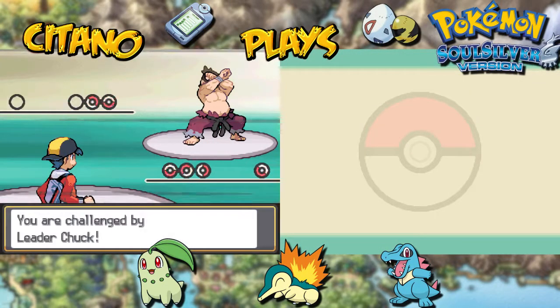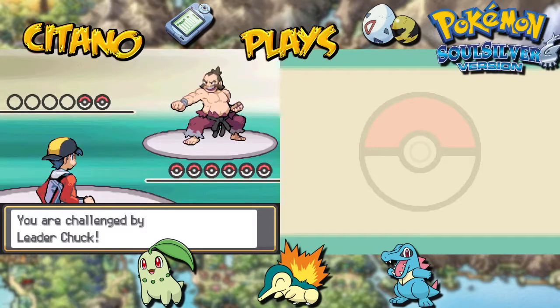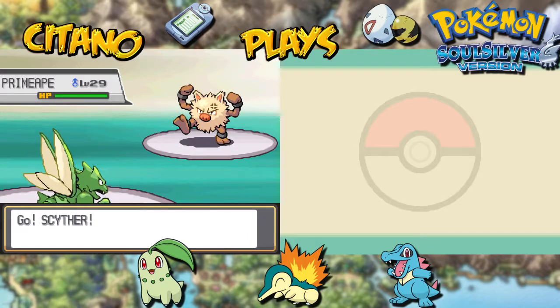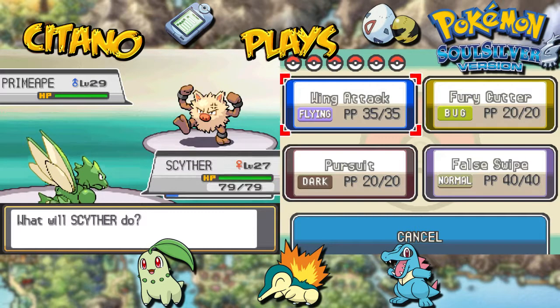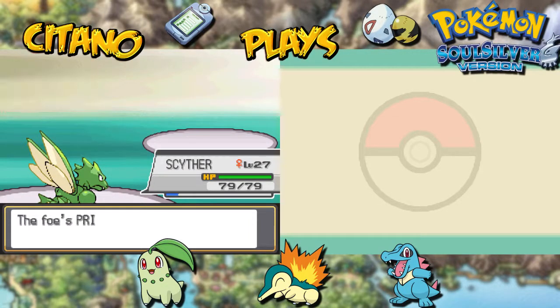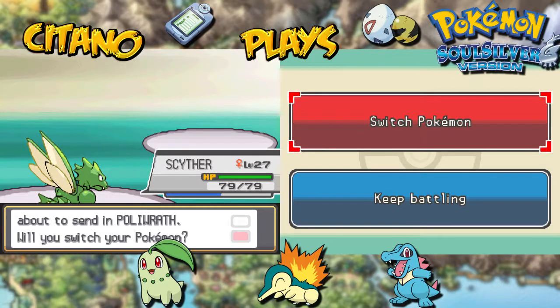Here we go against Chuck of Cianwood City! If we beat him we get the Storm Badge. He has two Pokémon — first is Primeape at level 29, so be careful. Wing Attack on Primeape — will we KO it in one hit? Critical hit! Scyther, you are so great. Almost a thousand XP from that Primeape. Now the final Pokémon is Poliwrath — the fully evolved version of Poliwag, evolved from Poliwhirl with a Water Stone rather than a King's Rock.